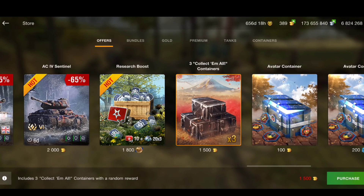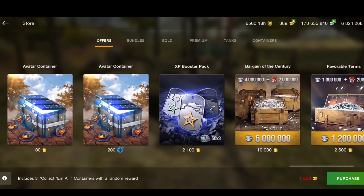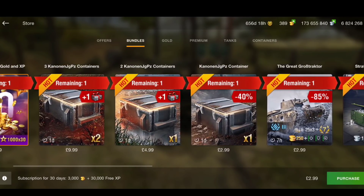There are three collectible containers — the time limit is actually gone on these so I don't know if they're permanent or not, but I would stay away from them. Moving over to the bundles, we have the subscription, which is annoying because you just have to log on every day for 30 days to collect the gold. But 3k gold for three pounds is actually a really really good buy — you're collecting 100 gold every day for 30 days, as long as you remember to log on.